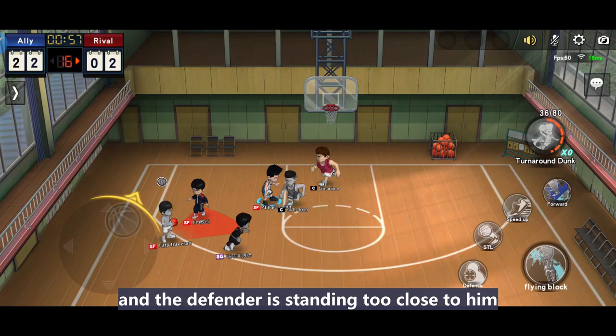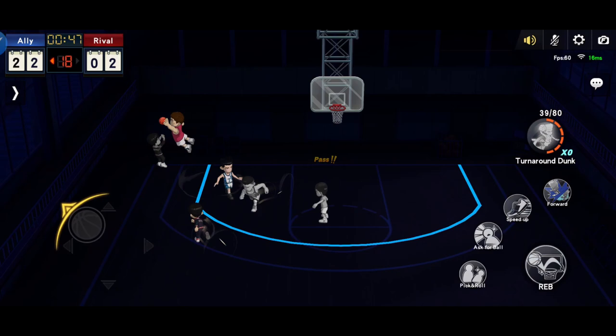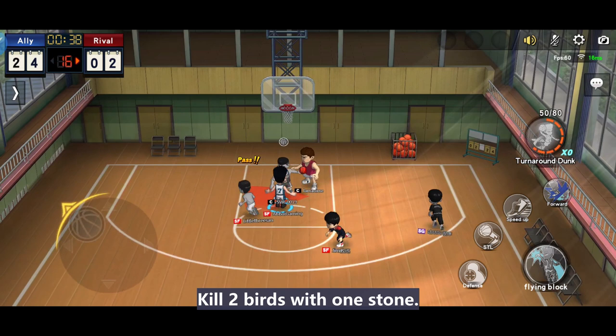Another technique Kogure uses is catch and shoot. So long as he runs to a spot and the defender is standing too close to him, he will directly pull up — or if he finds a wide open after a backdoor cut. These opportunities appear when all of us are fighting for the loose ball or resetting the possession. In my cost-effective way to train Kogure video, I pointed out these concepts — so the most cost-effective series helps us understand the character, not just save resources. Kills two birds with one stone.